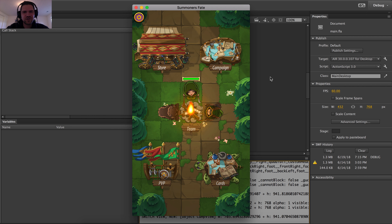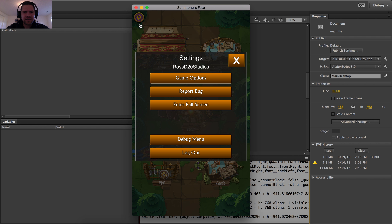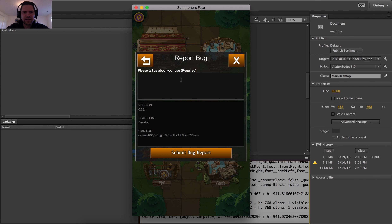So what I've done is decided to turn to my player community for help. Right now I've got an early access — this is my game Summoner's Fate — and a small group of players are getting to enjoy it before it's done. And in exchange, they are helping me find some bugs and fix them with this handy tool I've created. When the user encounters a bug, they can go into the menu and tap this report bug button and say, I found a bug when I did XYZ thing.